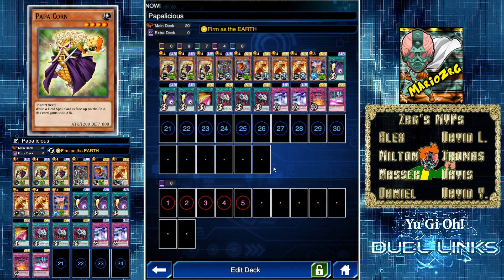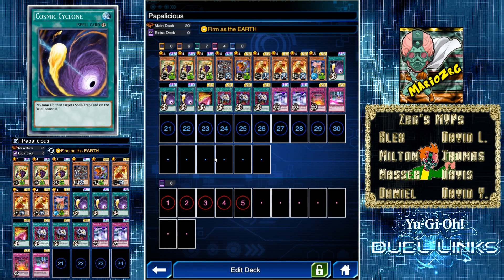I went ahead and made a Popcorn deck. Some people were asking if I was going to do anything with it — I mentioned in one of my videos that I used it with Rex, but now I can actually make a deck around him using Firm as the Earth as my primary skill. The deck is very pricey, especially with Cosmic Cyclone, which is our main way to get the 1000 life point reduction. You literally activate it and then you can activate your Fuel spell, which is a 500 attack boost to all your Earth monsters.